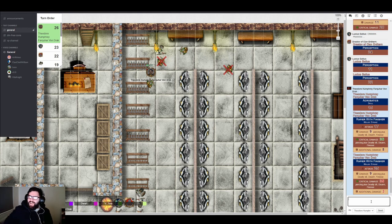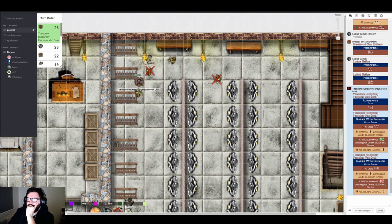The GM initially calls it a critical hit, then corrects himself — with the minus-five penalty, it's a success but not a critical. Theo's player cheerfully points out the GM's mistake. The GM acknowledges the error honestly. The boy with the bow is completely helpless against a melee attacker and can only brace for the hit.